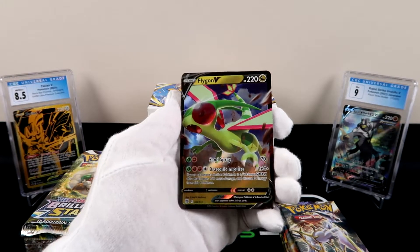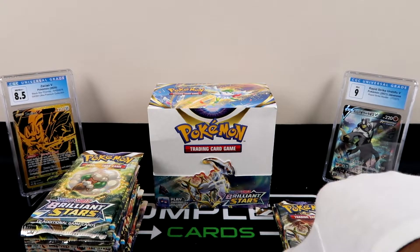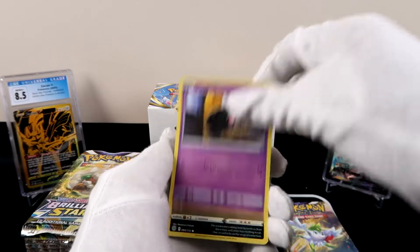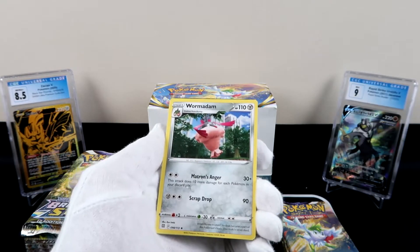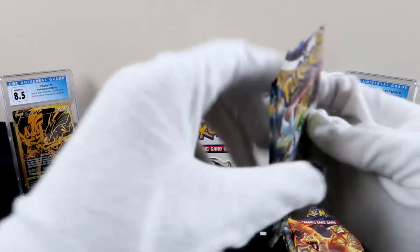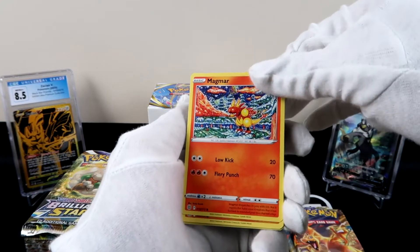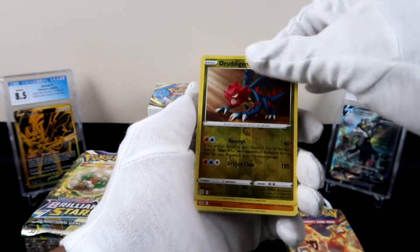We have a V for Flygon, water energy, Team Yell. It does feel like we've slowed down just a tad but what can you ask — I wonder what else we can pull. This would be great to do a quick test. Farfetched, Stunfisk, Grimer, Shanks, Bidoof reverse holo, Beartic, and let's see what we got — Roserade and that is just a regular rare. We got Dredge again with the reverse holo rare and Roserade again.